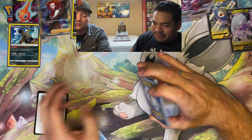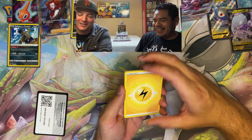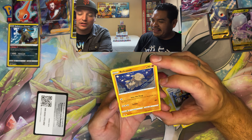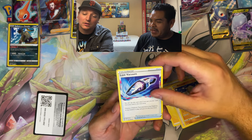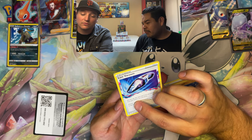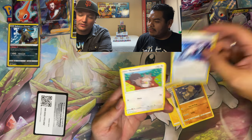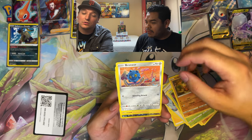At least we took this box off the market — we're the ones who got it. Love opening packs to discover arts you haven't seen yet — like this Relicanth with coral in the background. Found the Lost Vacuum card: you can use this card only if you put another card from your hand into the lost zone — choose a Pokemon tool or stadium in play and put it in the lost zone.